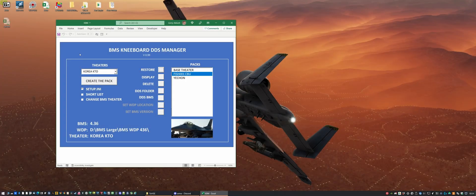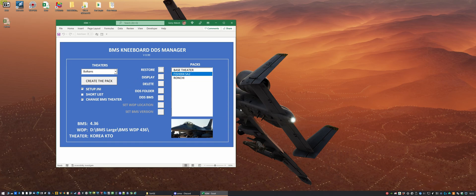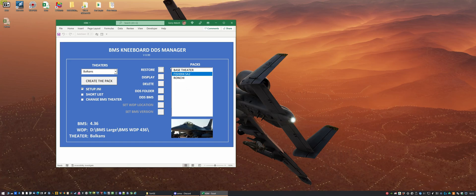You'll see those checklists repeat throughout all the different theaters. Now we're going to fly another mission in another theater. This process will load a new set of DDS files into the game, so when you switch into the game automatically you will be in the correct theater using the correct kneeboard pack. I need to change to the Balkans — change the BMS theater because we're in Korea KTO — and I'm going to choose mission Fish 004 SA2. I'll click the Restore button and click through the warnings.